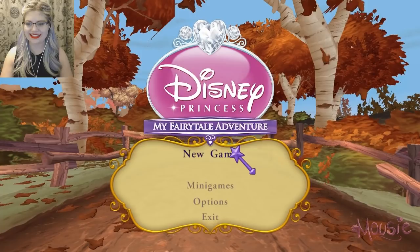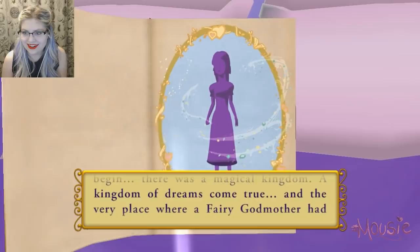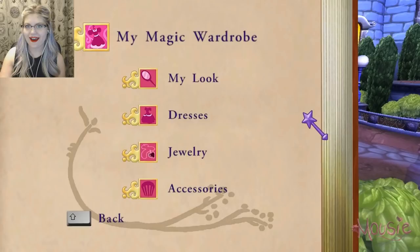Once upon a time, as many stories begin, there was a magical kingdom, a kingdom of dreams come true, and the very place where a fairy godmother had just named a new apprentice. Change the way the apprentice appears by selecting all sorts of things like dresses, shoes, and hairstyles.